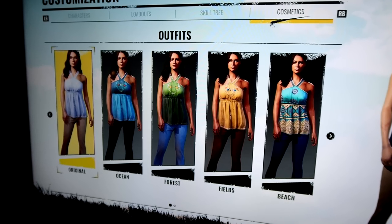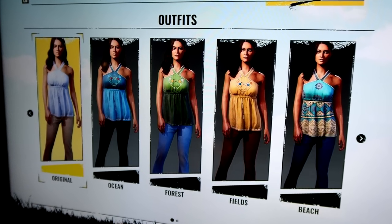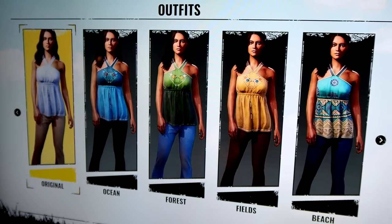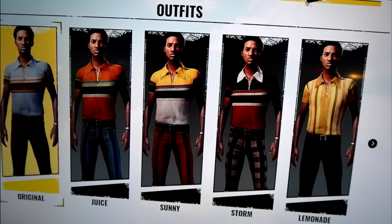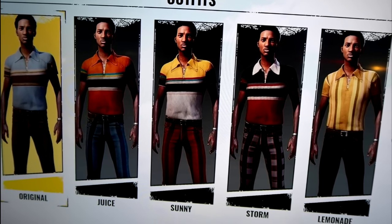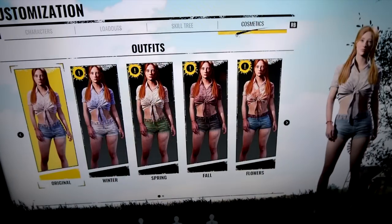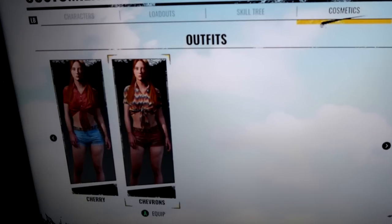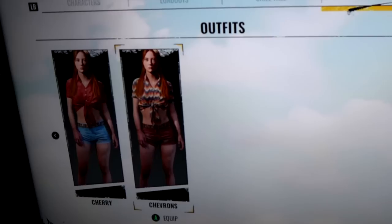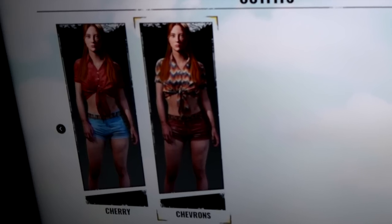Moving on to new outfits — I covered Leland's outfits in a previous video, but today we have Anna, who has original, ocean, forest, fields, beach, desert, and meadow outfits. Next is Sonny, who's looking spiffy with original, juice, sunny, storm, and lemonade, plus a second page of outfits without confirmed names. We also have Connie's full outfit lineup: original, winter, spring, fall, flowers, cherry, and chevrons. These are mostly recolors for now, but more unique outfits should come in the future.